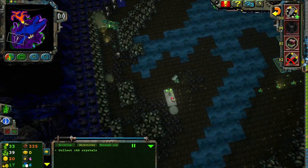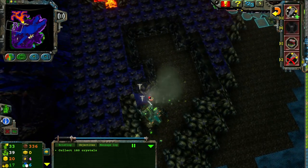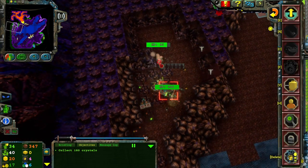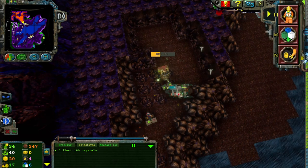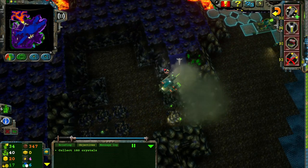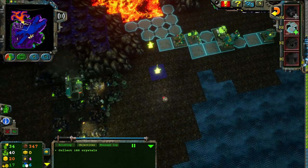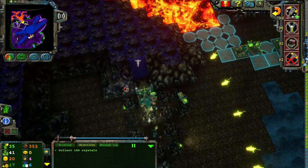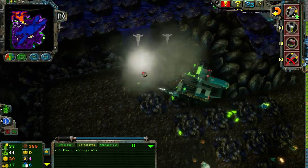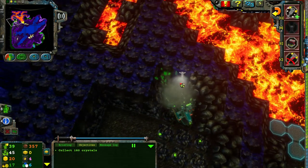I paid good money — well, I didn't pay anything for this, really, but whatever. An energy crystal has been found. Chrome Crusher, get him. Chrome Crusher, Chrome Crusher. An energy crystal has been found. I think I will just do a small electric fence like that — I think that'll be suitable for my needs. An energy crystal has been found.